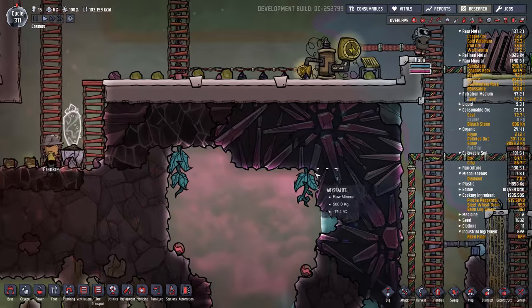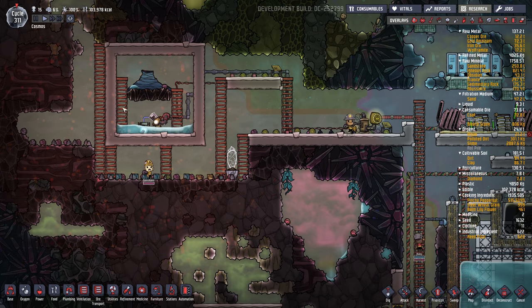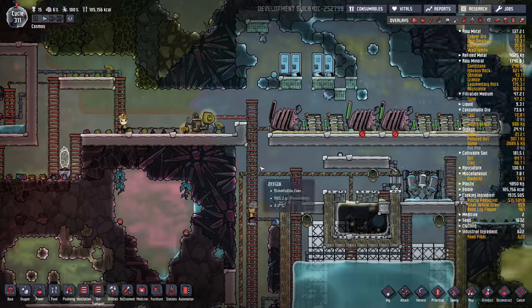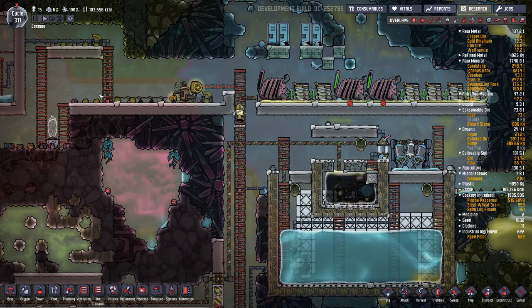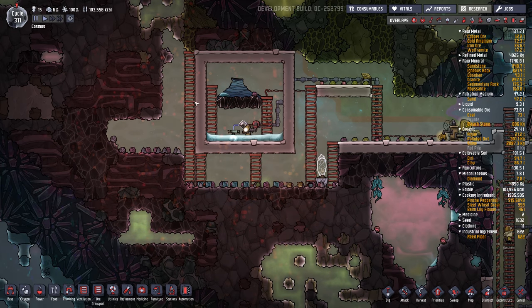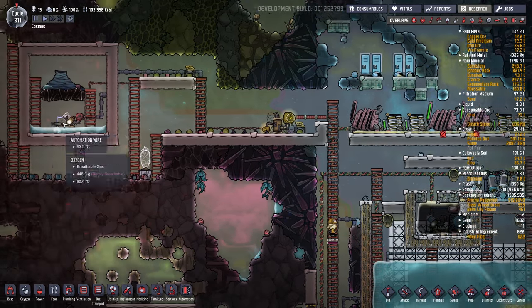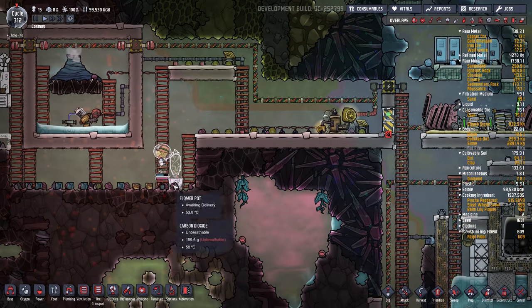There she goes — straight to the medical cot. I'm going to have to block this area off; it's just too warm for them. I might set up an exosuit dock so they can actually go in there and dig. The steam literally took off most of Ruby's health. I could also put a wheeze wart in there and try to cool it down. I'll do that off camera and try to rebuild this with exosuits, maybe.